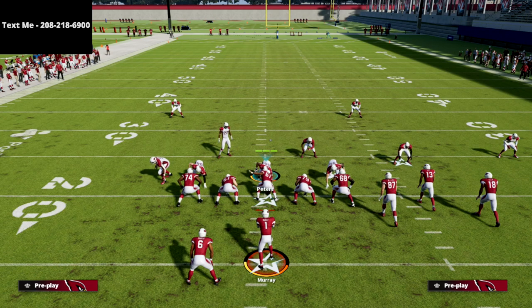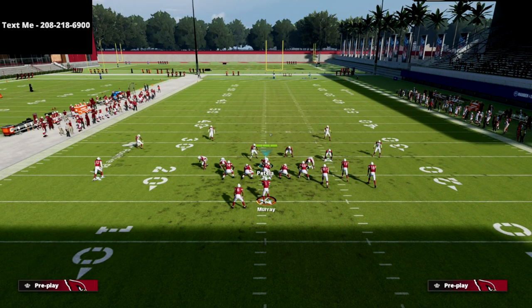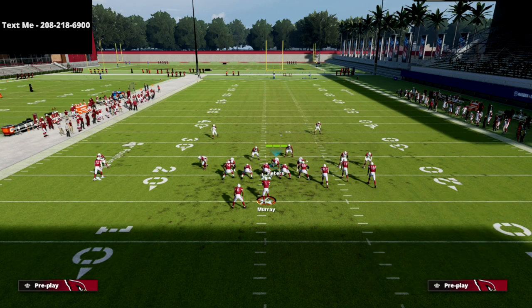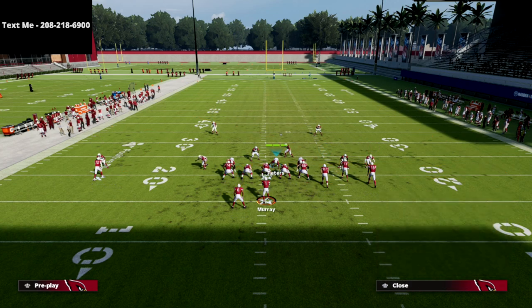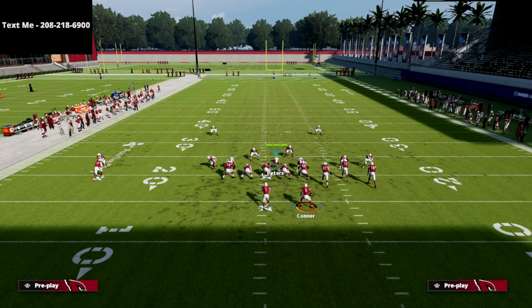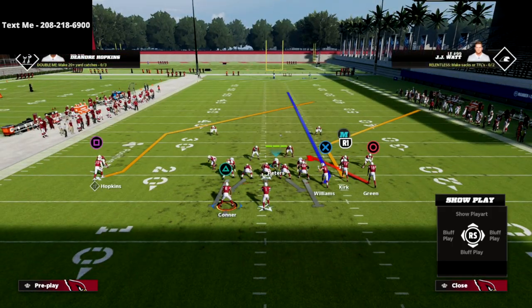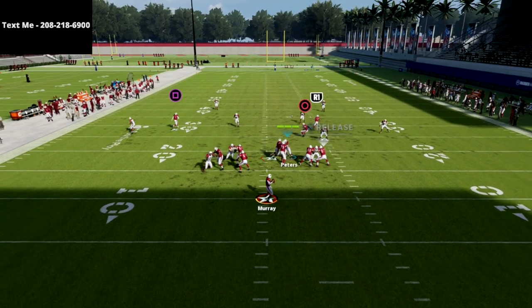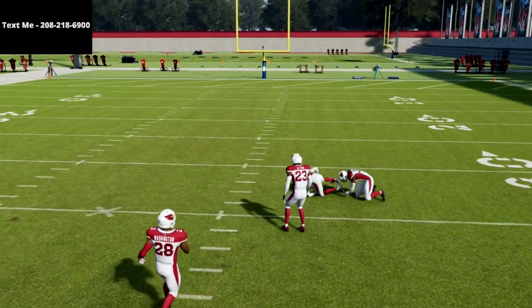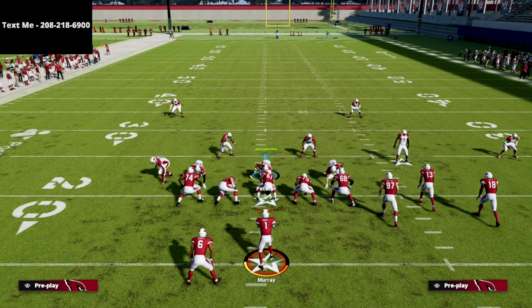The route that is a good read is the skinny post. Let me find a play — let's go to Z Spot and motion this guy over to watch this post drag. If they're running Cover 2 on you, this can be a major problem because he's going to split the safeties. So we've got two problems in one, and the answer is: what can we do?